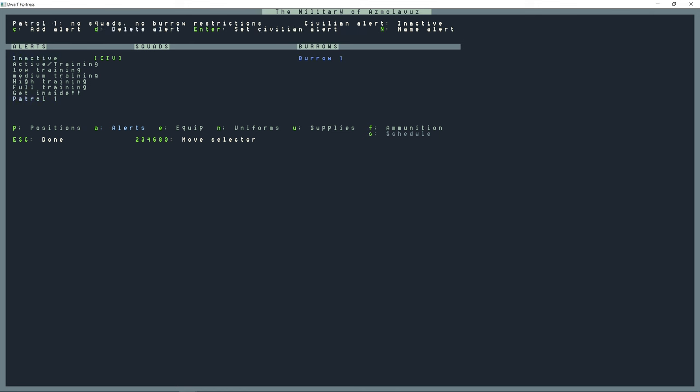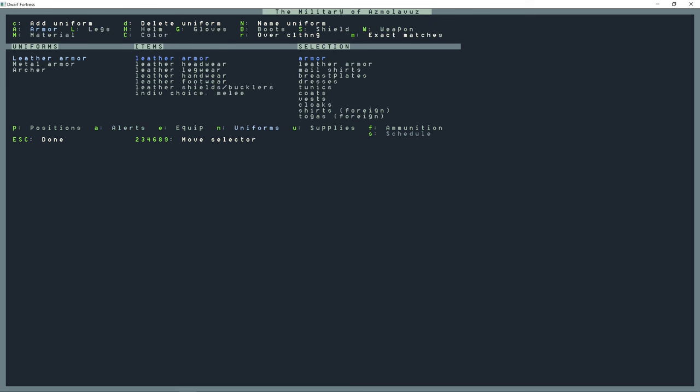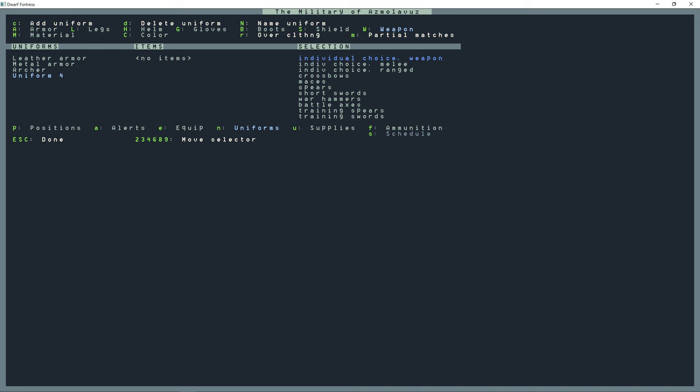I'm going to press N to create some uniforms — lowercase N. These are the defaults. I'll press C to create a new uniform and name it 'Wrestler' with Shift+N. Then Shift+L for leggings, navigate to trousers, and select leather as the material. I'm going to press lowercase R for 'replace clothing' and M for 'exact matches,' so whenever I assign this uniform, the dwarf removes all clothes and only wears leather trousers. This gets their wrestling, biting, dodging, grappling, kicking, and striking ability up.